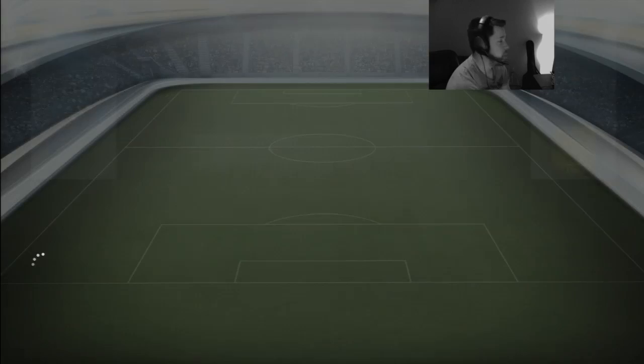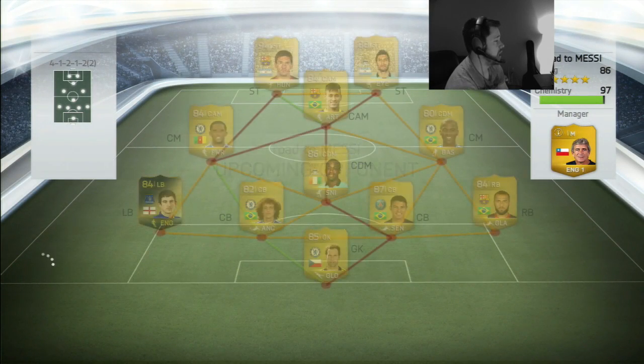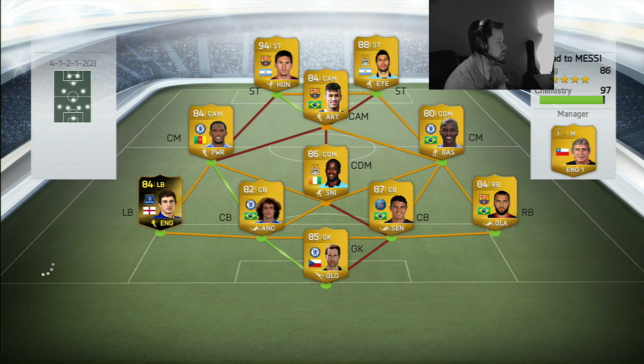Into the next game we go, and we come up against a guy with a 97-rated chemistry team, an 86-rated team. He's got Messi, Aguero, Neymar, Samuel Eto'o, Ramirez, Torre, Silva, Luis, Informe, Baines, Cech and Alves. That is a crazy good team — probably the best team we've come up against so far in this entire series. He doesn't get perfect chemistry but he's got a manager which will give the guys a lot of bonus chemistry. Let's see what we can do.